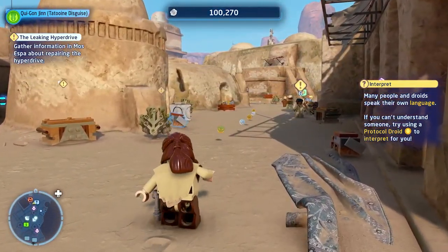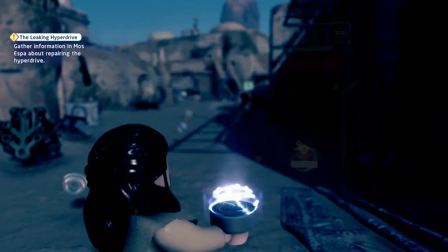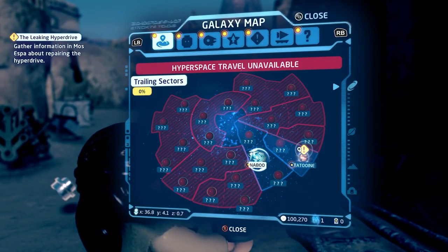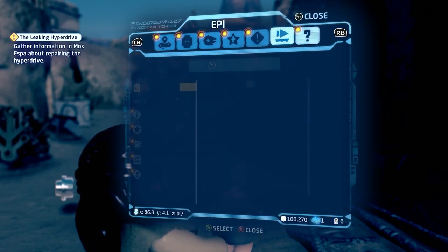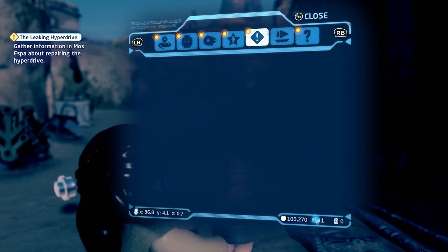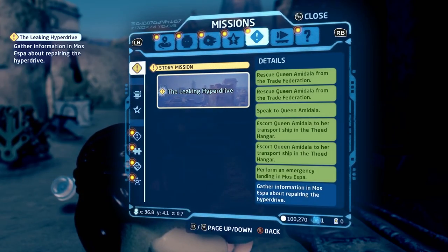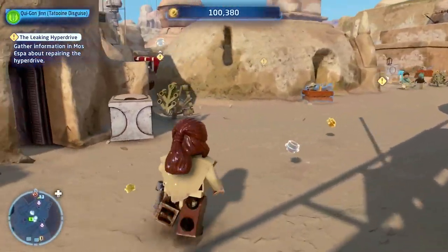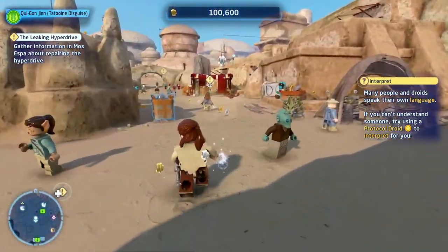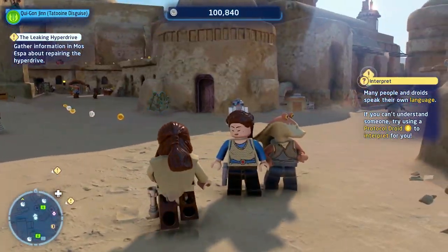Okay, the leaking hyperdrive — that's what we're doing right now. Currently we only have two planets unlocked: Tatooine and Naboo. Active missions: Leaking Hyperdrive. 'Gather information in Mos Espa about repairing the hyperdrive.' We will certainly do that. This way — wait, not that way, red yellow dot.